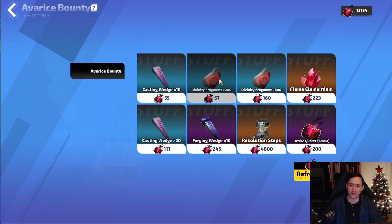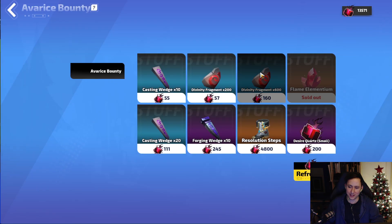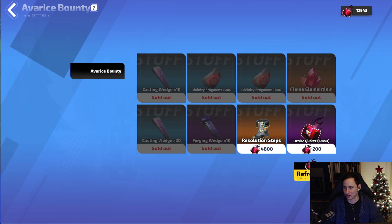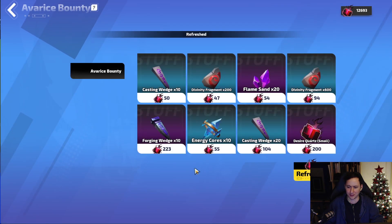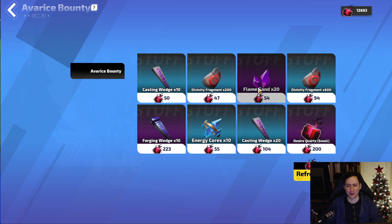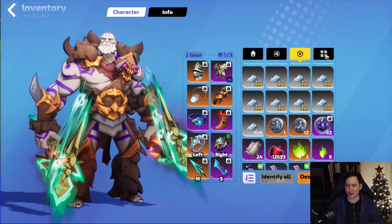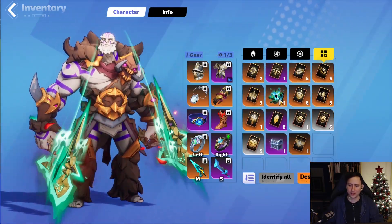At the Avarice Bounty, you'll use desire beads to re-roll the shop and buy items. I usually buy divinity fragments — very useful for making divinity slates — as well as wedges and flame elementium, since those sell for decent money. Every so often you also find some pretty cool uniques. It costs 250 to re-roll the shop, so you just want to keep spending, re-rolling, and buying everything that's worthwhile. You'll have so much of this currency after a few maps, it's definitely worth spending time here.